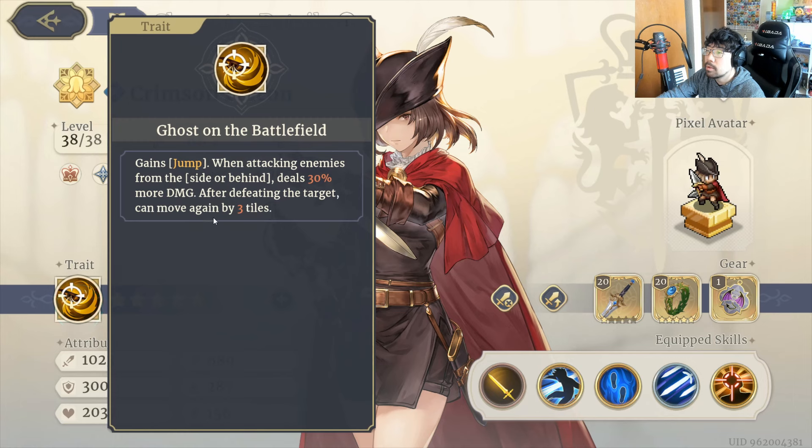Let's break down Crimson Falcon's trait: Ghost on the Battlefield. She gains Jump when attacking enemies from the side or behind, deals 30% more damage, and after defeating the target can move again by three tiles. This is a really powerful ability, but since she is not a very tanky unit you want to make sure you are getting the kills with her so she can run away from danger. She has insane movement on the board so she can move ahead of your allies and pick off targets. You want to kill the target and then run away — keep killing targets, running away — that's her playstyle. Being surrounded by enemies without securing the kill would be very bad for her.